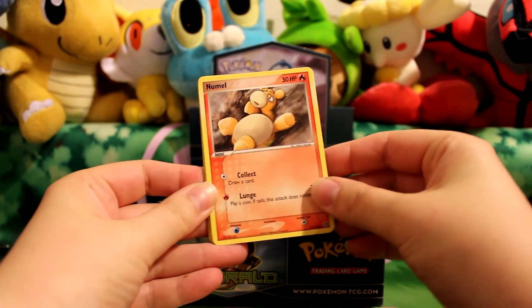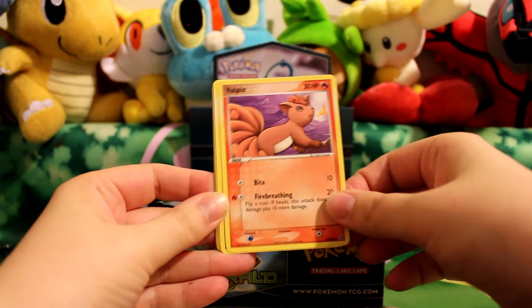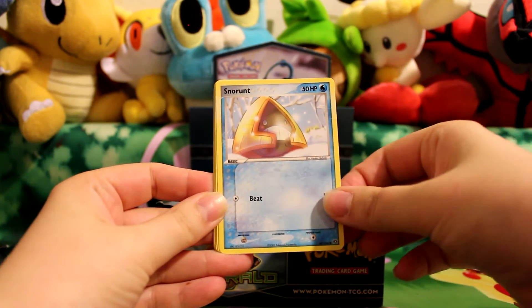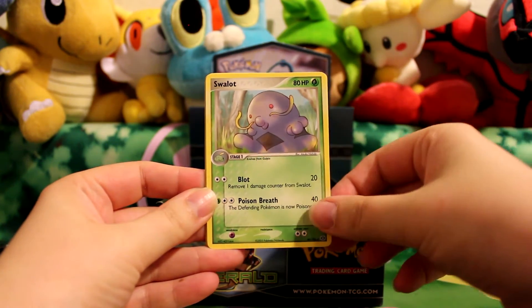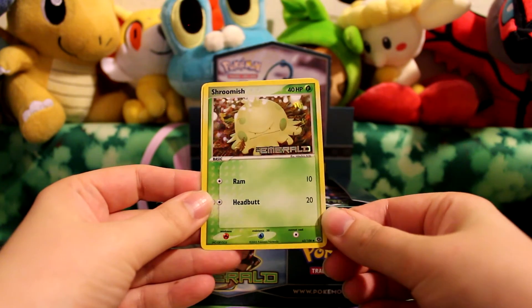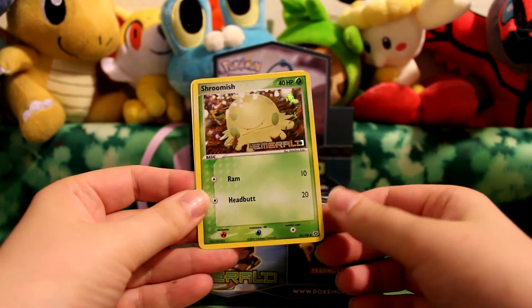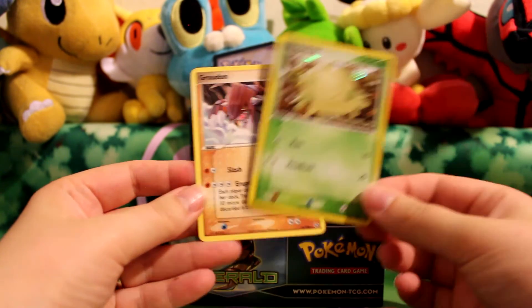Here we have Pneumal, Zigzagoon, Vulpix, Snorunt, Shroomish, Swalot, Dodrio, and a Reverse Shroomish card number 63, which I am missing in my collection. And the rare is a Groton, which I've already gotten, so that one will be up for trade.